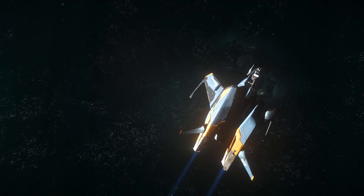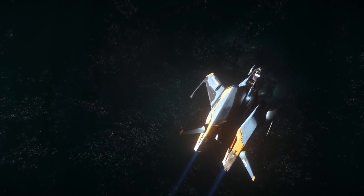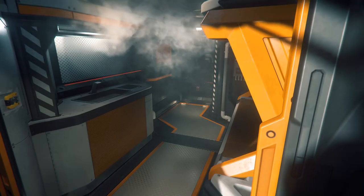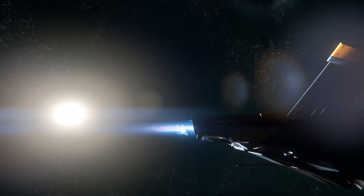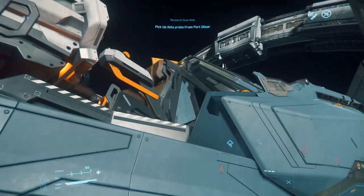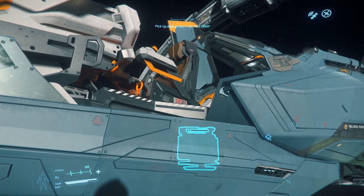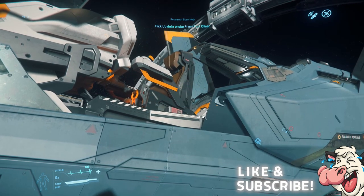The Mustang Beta from Consolidated Outlands is a single-seat scout craft that uses the same hull as the Mustang Alpha variant. Unlike the Alpha variant, the Beta features a living compartment behind the pilot's seat complete with a bed, kitchen, shower and storage compartments. Being based on the same design as the Alpha variant means that it suffers from the same problems concerning transporting mission boxes, as there doesn't seem to be a way of entering the ship while carrying a box — a pilot must first enter the pilot's seat to access the rear living compartment.